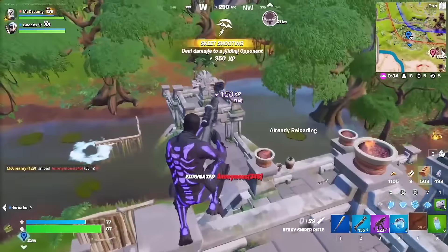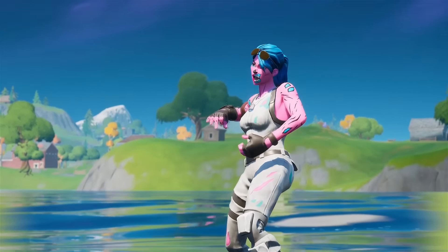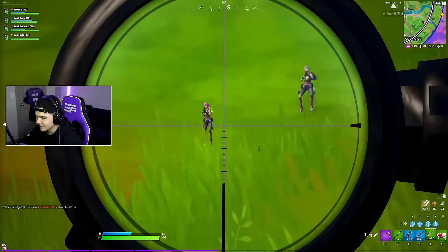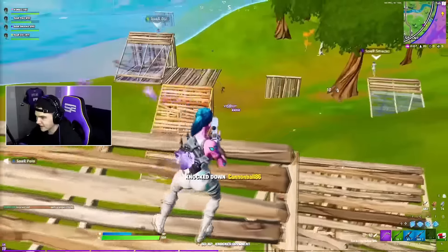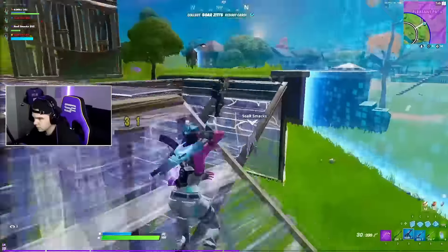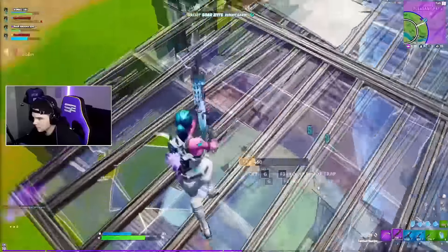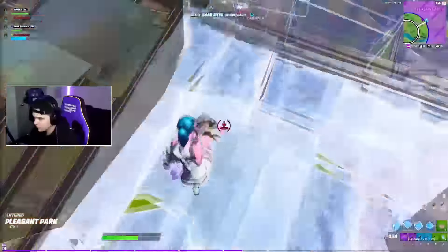Similar to this, we also have to talk about the Pink Ghoul Trooper. If you bought the original Ghoul Trooper skin during the first few months of Fortnite, then you would have also got an exclusive Pink Style when this did return to the store. The Pink Style is the rarest style of this skin. We see a lot of people using the default Ghoul Trooper, but the Pink Ghoul Trooper has to be the best — the design is just so good, so clean, and it is one skin that we all wish we had.